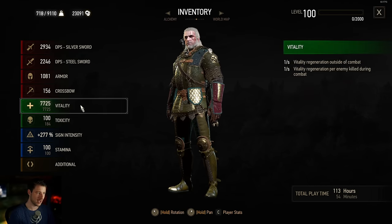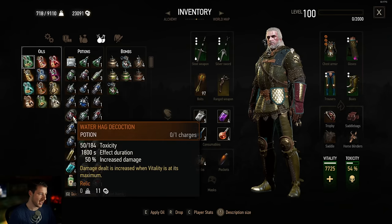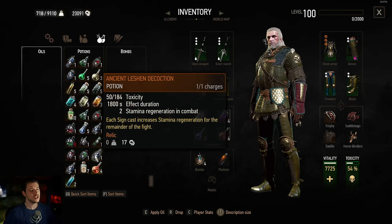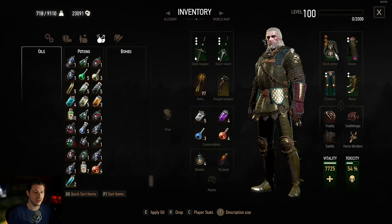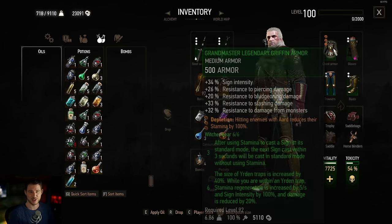To further increase damage we're picking the Ekimmara decoction which regenerates vitality when dealing damage, and then picking up increased damage when at maximum health. You could choose between Ekimmara or Ancient Leshen decoction — awesome for sign builds. Stamina regenerates for every sign casted, and the longer fights last the more signs you cast, the more stamina you get. You also get free casts from your armor, so you can spam Aard all the time without any break.